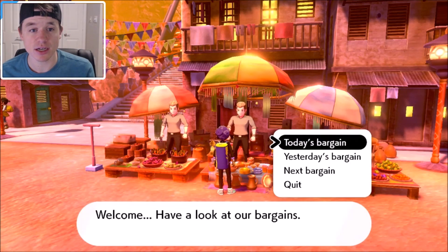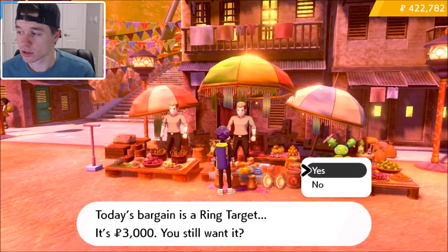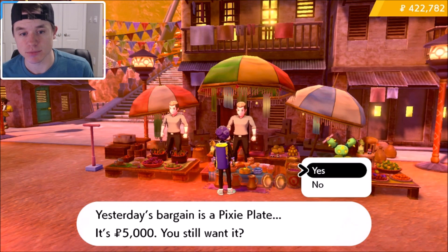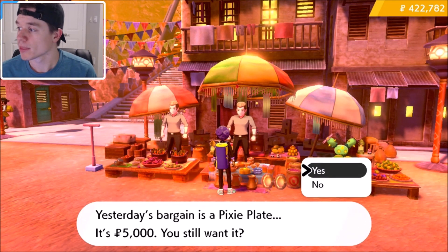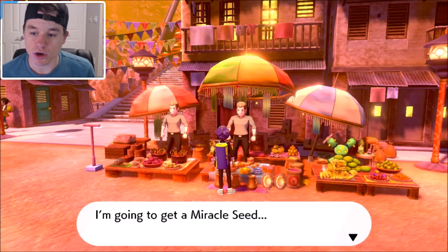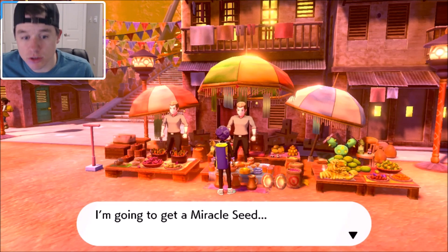He's going to have today's bargain, yesterday's bargain, and next bargain. Today's bargain is always going to be three thousand dollars. Yesterday's bargain is going to be an upcharge of two thousand more, so you'll have to spend five thousand to get that item — yesterday's was a pixie plate for five thousand, which would have been three thousand the day before. You can also check the next bargain; tomorrow he's going to have miracle seed, so you can plan out what you need.